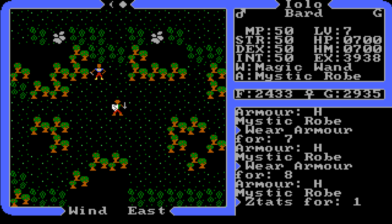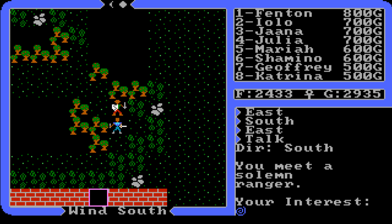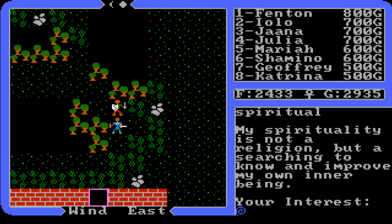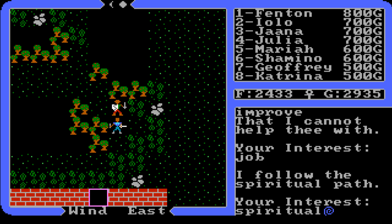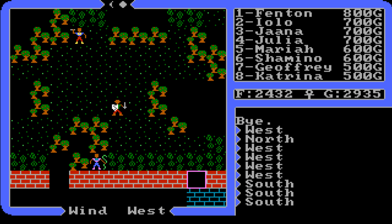We finish equipping everybody with this great set of armor and move on for more information. There's one NPC I missed — a ranger. Name: Lastrow. He follows the spiritual path. We type spiritual and he says: 'My spirituality is not a religion but a search to know and improve my own inner being.' So spirituality connects to love — that's what I'm getting from this.